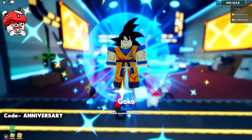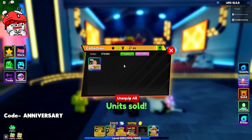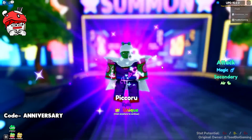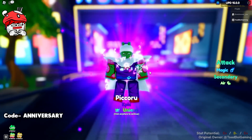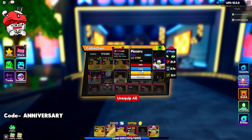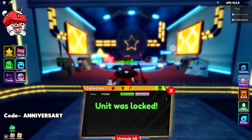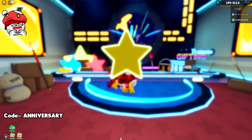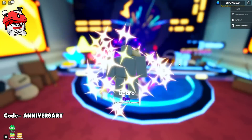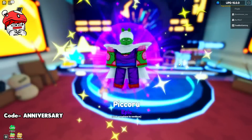Oh my god! That's the best unit I have! I'm unlocking that immediately — I am never getting rid of that unique. Piccolo epic, guys! I'm telling you, this is gonna be my luckiest update ever. Unique Piccolo epic from the banner, guys!